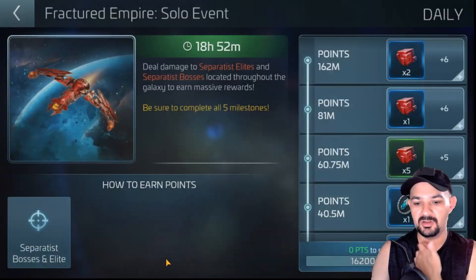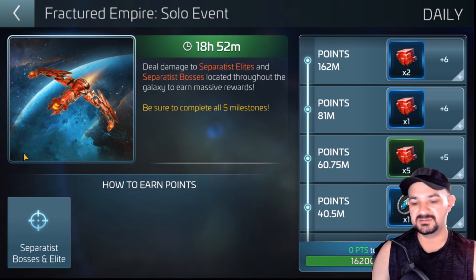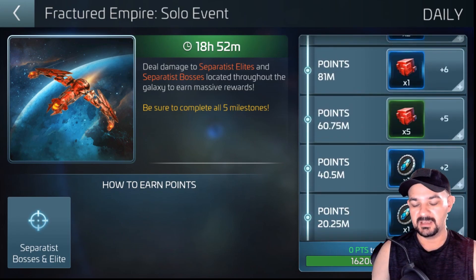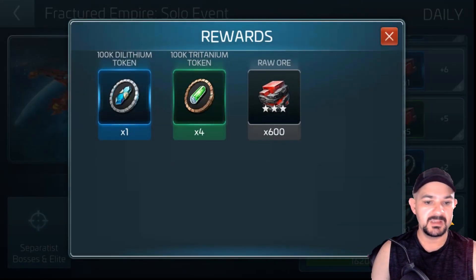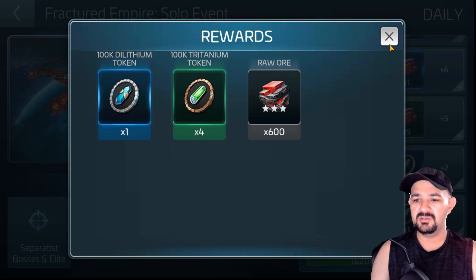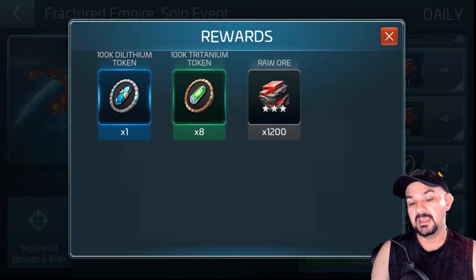Let's go to the solo leaderboard. My first tier is 100 dilithium, 400 tritanium, and 600 raw ore — I do like the raw ore, it's kind of cool. And then my second one is 100k dilithium, 800k tritanium, and 1200 raw ore.